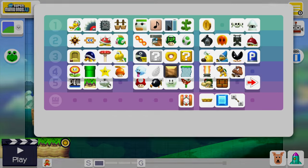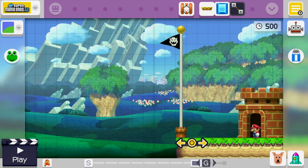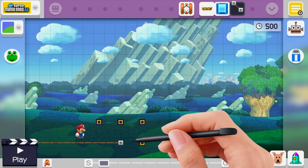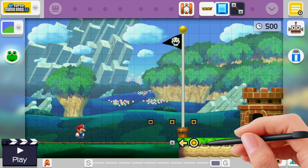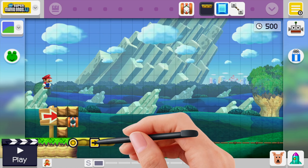Next we'll drag the goal all the way to the end as far as it'll go, and we'll start a track at the beginning and drag it all the way across to the flagpole goal. Once you get your track in place, we'll go back to the start of the level and place down some platforms that we'll put on the track.